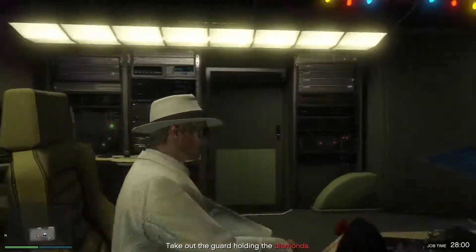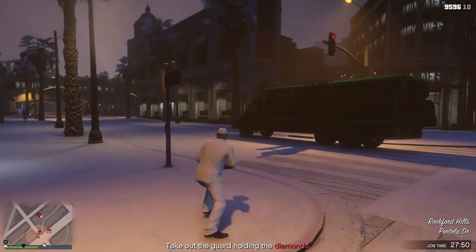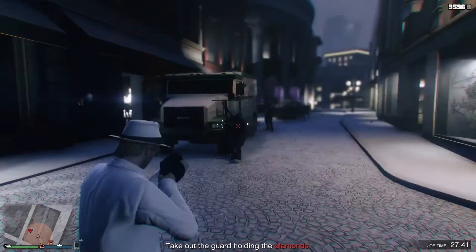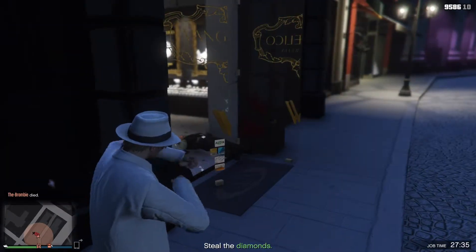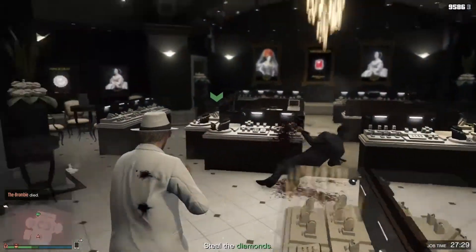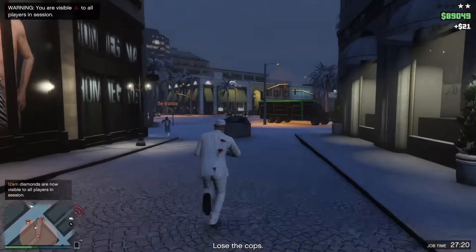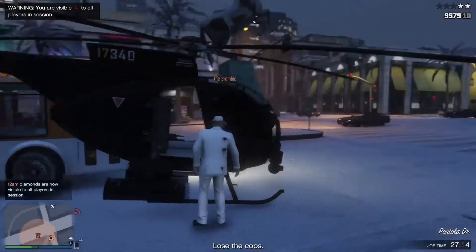We've taken out the alarm. All we really need to do now is run on inside, kill everybody, and take the diamonds — that's exactly what I'm going to do. Hopefully my friend will be calling in support. The gentleman on the outside has to go down first; that's going to alert the other guards and they'll come towards me, making them easy to pick off. With a bit of luck the civilians will be cowering in fear and won't present themselves as targets. There's one guard, and another there.